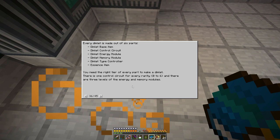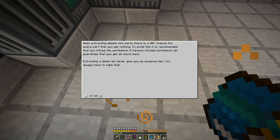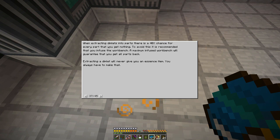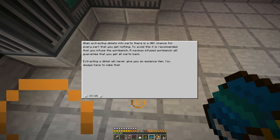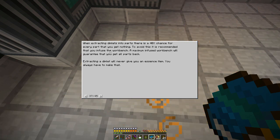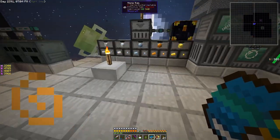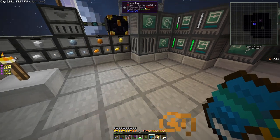The thing with the dimlet workbench is that when you put a dimlet in there, you may not get everything out — there's a 40% chance for every part that you get nothing. That means if I put that rarity six dimlet in, I could potentially not even get the control circuit. I want a 100% chance, so we need to infuse this workbench — we do that with dimensional shards and an rftools infuser, which we haven't crafted yet.